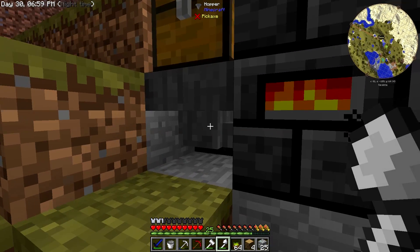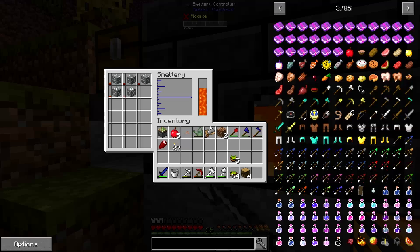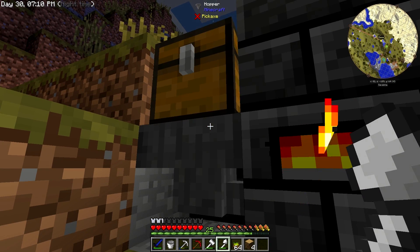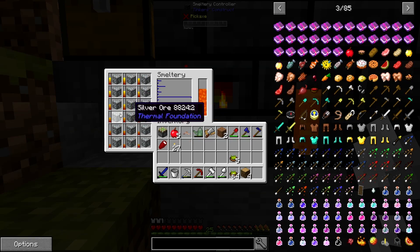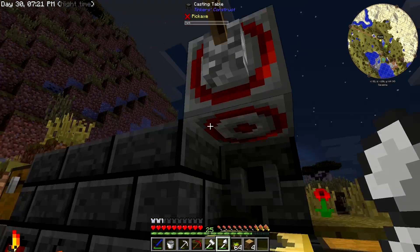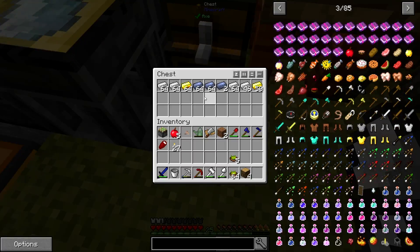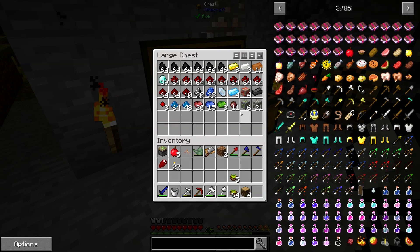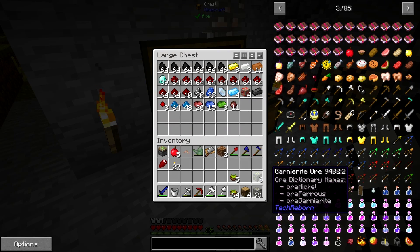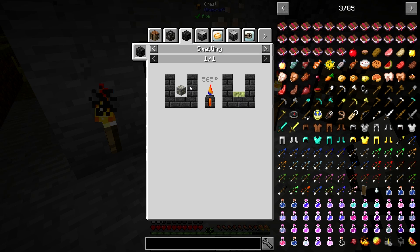I added a kind of automated way to do this - it's really simple automation, but I throw in silver or whatever I want to smelt and it goes into the hopper and then directly into the smeltry. That way I can have a bunch of stuff going because the smeltry only holds so much. I also added a redstone clock and a lever to turn it on and off, so once it gets smelted it'll automatically be cast into ingots. We still have nickel and a few more ores to take care of.